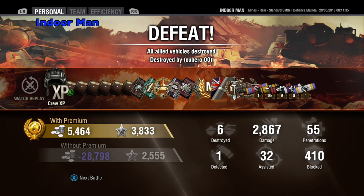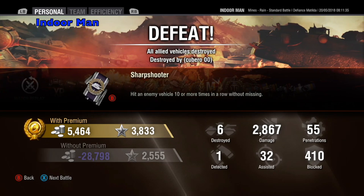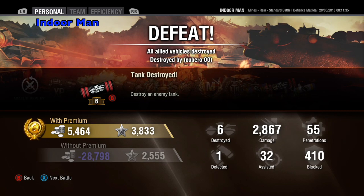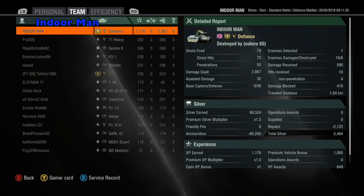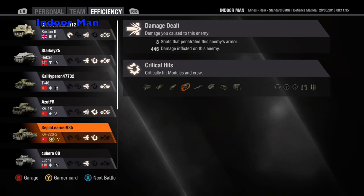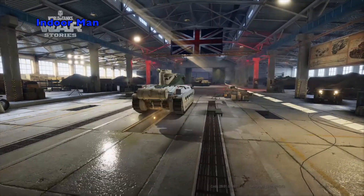For this game I earned 5000 silver and 3833 experience without any multipliers. I dealt 2867 damage, assisted with 32 damage, destroyed 6 enemies, and blocked 410 damage. This earned me high caliber, mastery badge ace tanker, and top gun — placing me at the top of my team with a base XP of 1176. That is fantastic for the Defiance Matilda on a defeat. I managed to hit 72 of my 79 shots and penetrate 55 of those. In terms of crew and module damage, I injured the driver in the Hetzer, injured the radio operator in the KV-1S, and damaged the fuel tank and injured the radio operator in the KV-1.